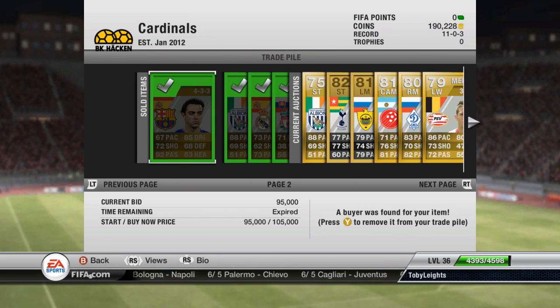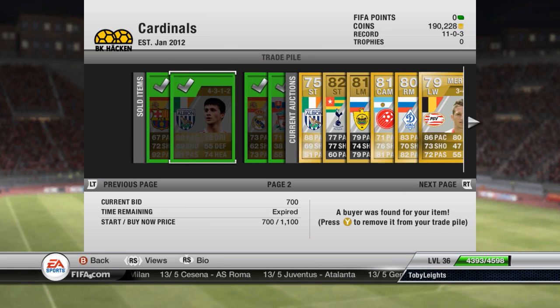But this is the big one — sold Shabby for 95,000. That is ridiculous. I was shocked when someone actually bought him at that price. But we've got 95,000 from him, and then I carried on selling loads of other players.